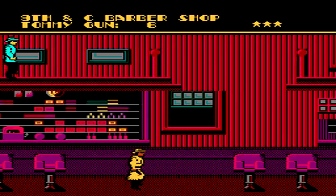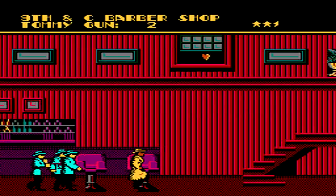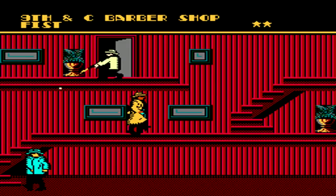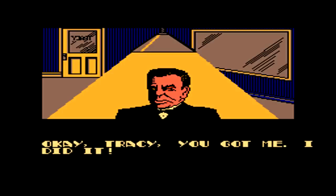For a barbershop, this place ends up being pretty fancy, and once again just like all the other places, it's crawling with bad guys. When you get to the end, climb up to the middle row and walk all the way over to the right in order to run into Lips Manless, which we can then arrest him and complete the case.